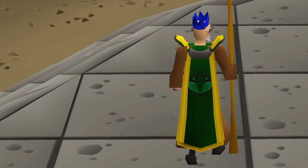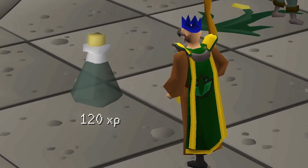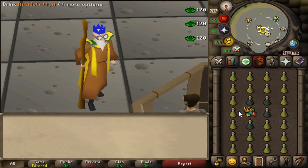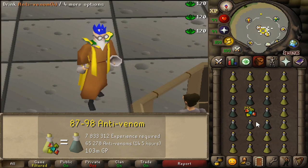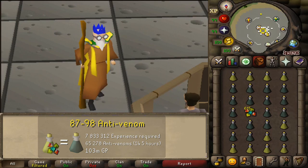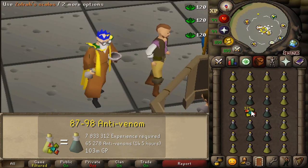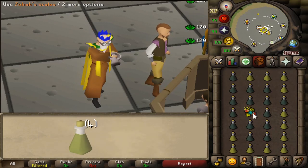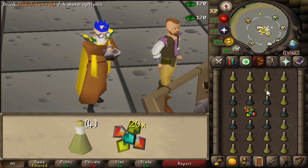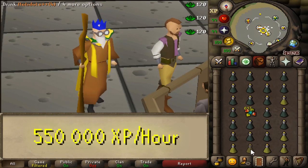Then do extended anti-fires until 87, where you unlock anti-venom potions. Anti-venom pots are the best XP at this level but quite expensive compared to extended anti-fires. To get to the next tier of one-tick potion at level 98, you'll need to make 65,278 anti-venom potions, taking around 14 hours and 30 minutes and costing 103 million GP. To make the anti-venom potion, take four doses of antidote plus plus and put them together with 20 Zolra scales. This grants 120 XP per potion, and using the one-tick method you can get close to 550,000 experience per hour.